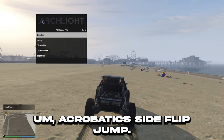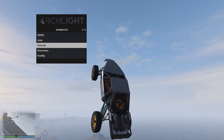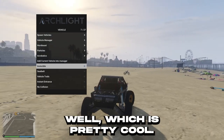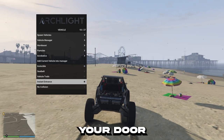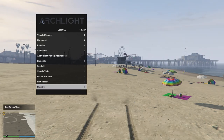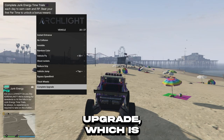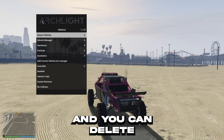Aerobatics: side flip, jump — so if you spam number 5, throw up — if you spam that it goes higher. You can add vehicles to the manager. Options: invincible, which is god mode, and it cleans up your car as well, which is pretty cool. Seatbelt, vehicle trails, instant entrance — so instead of going outside your car and opening your door and going in, you can just instantly enter your car. No collision, invisible, rainbow colour, vehicle fly, shoot rockets, reduce grip, vehicle jump, bypass speed limit, thick wheels, and complete upgrade. You can do clean, fix, flip, open doors, close doors, and delete vehicle.